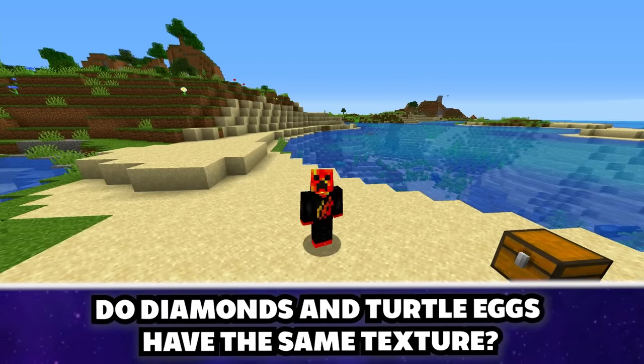Placing a wet sponge in the Nether dries it out — but you don't get the water back. If you use a lava bucket in a furnace with a wet sponge, you actually get the water back into the bucket. And it even works in the Nether.